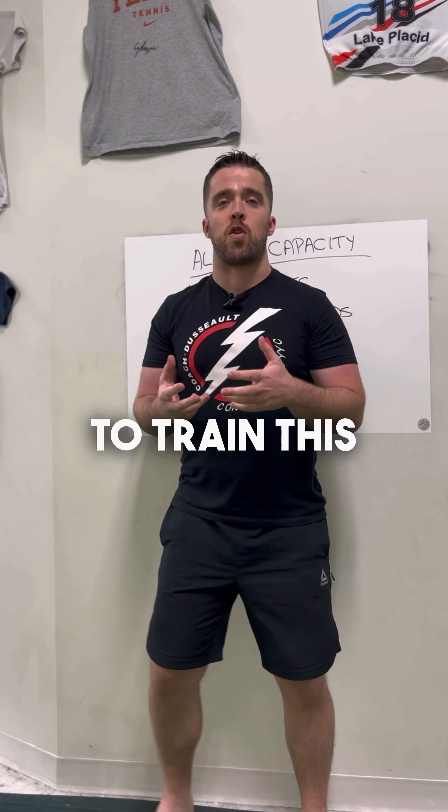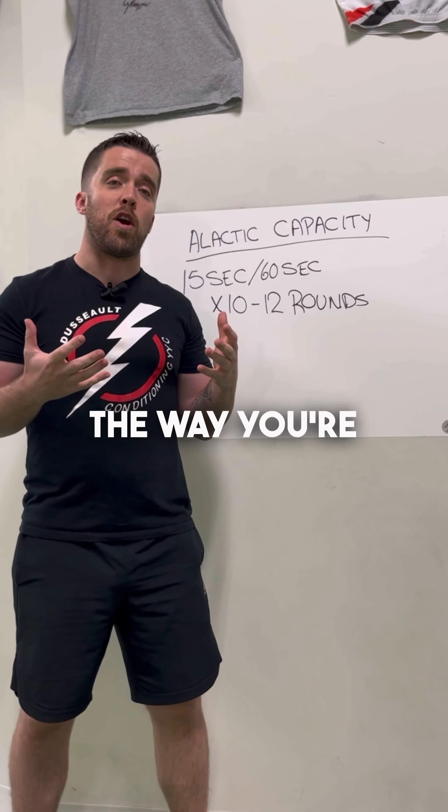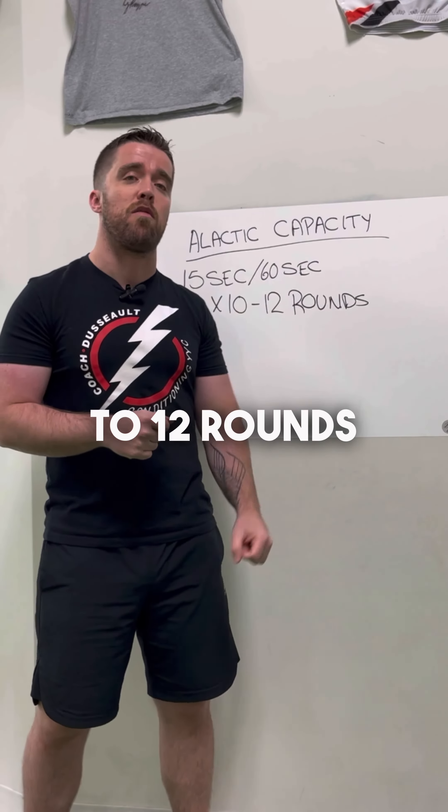One of the most simple ways to train this is with an alactic capacity interval session. You're going to go for 15 seconds of maximum effort work, followed by 60 seconds of rest, for 10 to 12 rounds.